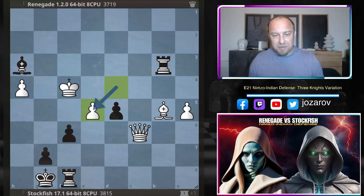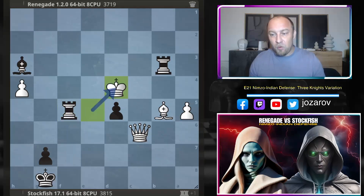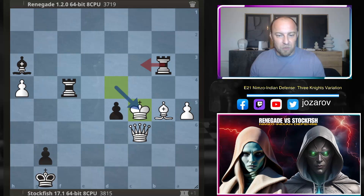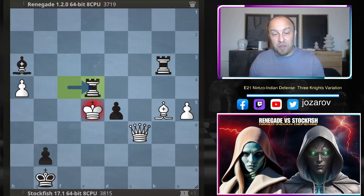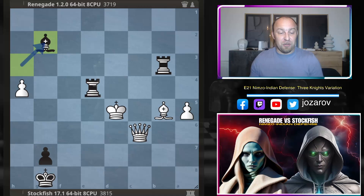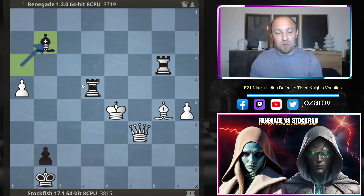The position is exploding in the center — d takes e5, f takes e5 comes with a check. Mission accomplished — finally the other rook comes into the game. Rook to f5, king to d4, rook to f4. You cannot step back with the king because rook to c3 wins the queen — game over. So king to e5 had to be played. Now rook to e4 — another brilliant move. King takes d5, but now bishop to g2. Look how in this position the queen is lined up on this diagonal with the king — bishop to g2 creates so many dirty tactics.